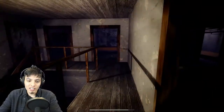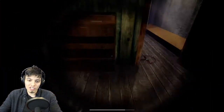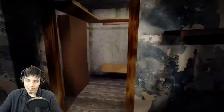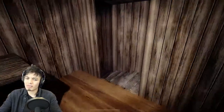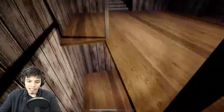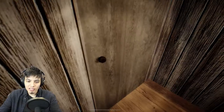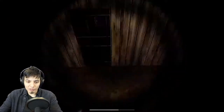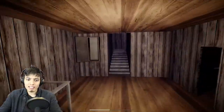We grabbed the key — it's the Master Key, we can get out of here once and for all! But first, let's explore the rest of the house. There's a trap — I am going around, taking the safe route. Let's drop the hanger on it. Let's go down here in case they updated anything. There's nothing here, and nothing here either — they haven't updated this side yet, maybe next update.